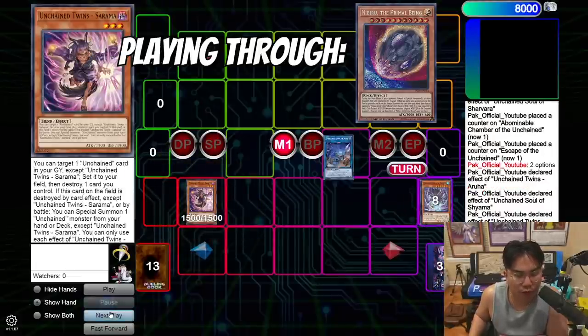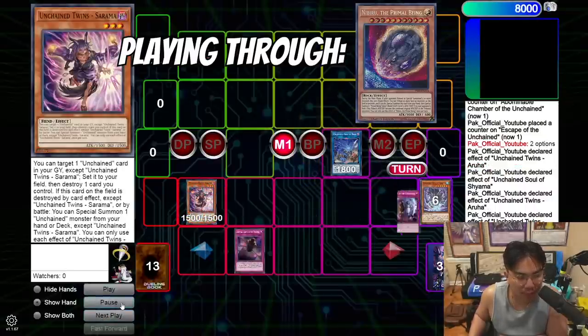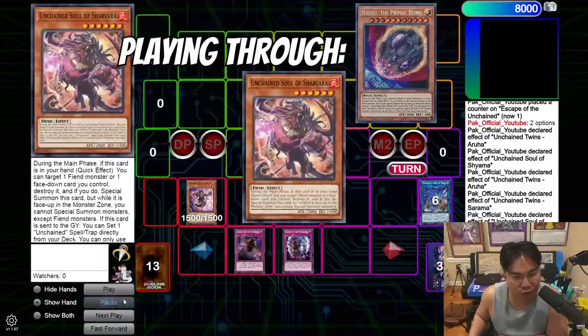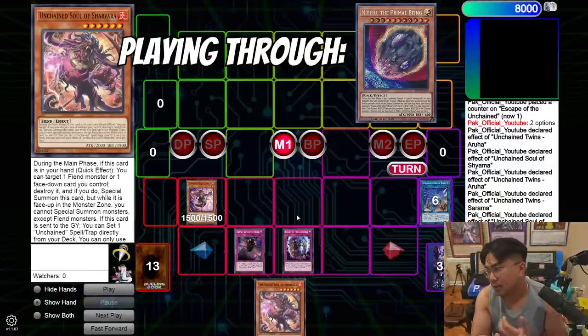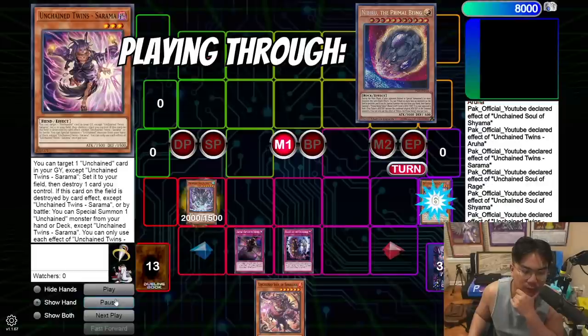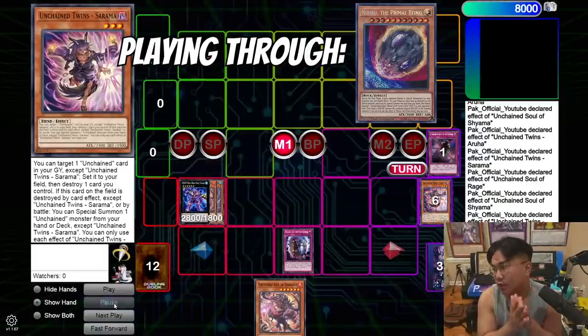You go Shayama, target Aruha, use Aruha to summon Sarama, then link off Yama and Shayama to make Rage. Then Sarama effect sets one of the back rows, pop the Rage, use Rage's effect to add Shavar to your hand. Then effect of Shayama to target Sarama, summon two Sixes, make Caesar, and pass. That's the end board.